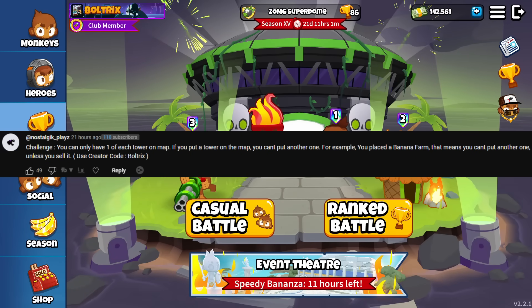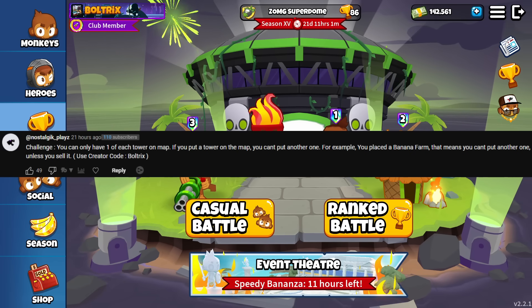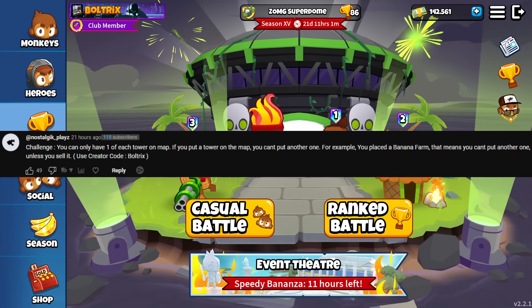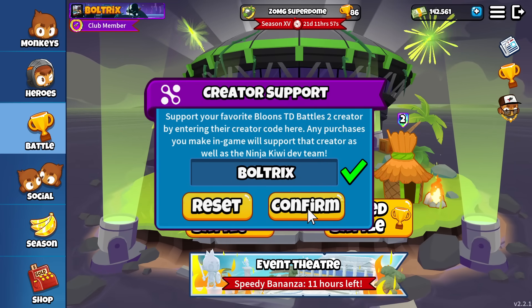Challenge: you can only have one of each tower on the map. If you put a tower on the map, you can't put another one. For example, you place a banana farm — that means you can't put another one unless you sell it. Use creator code BOLTRIX in the Battles 2 and BTD6 shop. Hashtag ad.